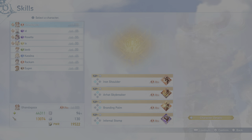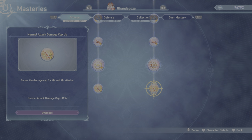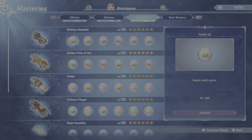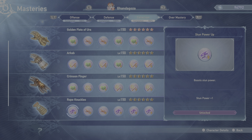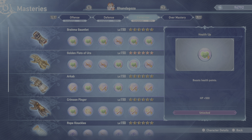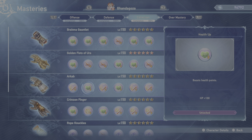Let's go to the masteries. Offense is 100%, defense is 100%. For the collection — these are the weapons — for sure you want to buy every weapon and level it all the way up to get all these buffs, because these are not tied to the weapon; they will be tied to your character. So these are permanent buffs to your character.